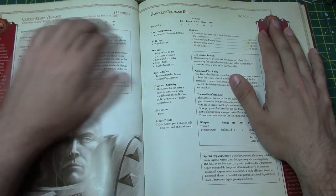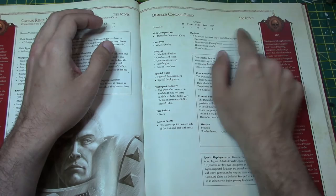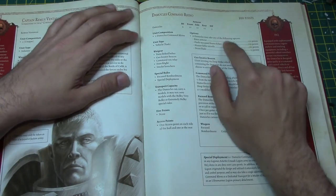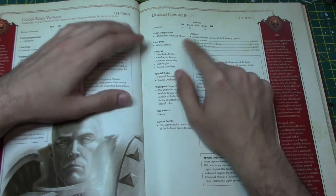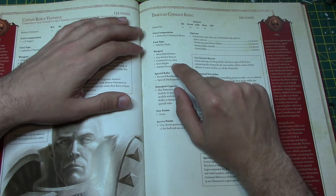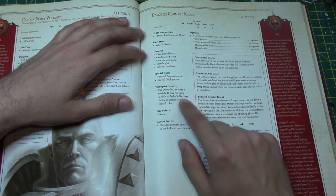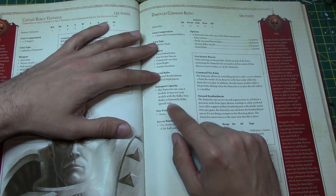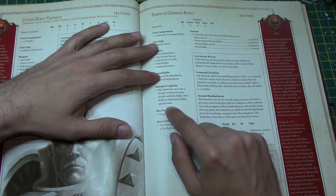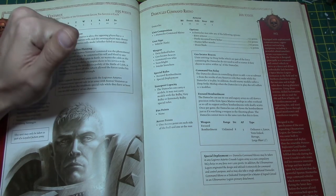The Damocles Command Rhino: it's BS4, Front Armor 11, Rear Armor 11, three hull points. It's a tank with a twin-linked bolter, geolocator beacon, command vox relay, searchlight, smoke launchers, focus bombardment, and special deployment. It can carry six models, but may not carry models with the Bulky, Very Bulky, or Extremely Bulky special rules. It has no fire points, one access point on either side of the hull, and one at the rear. Options include extra armor, pintle-mounted heavy bolter, hunter-killer missile, and dozer blade.